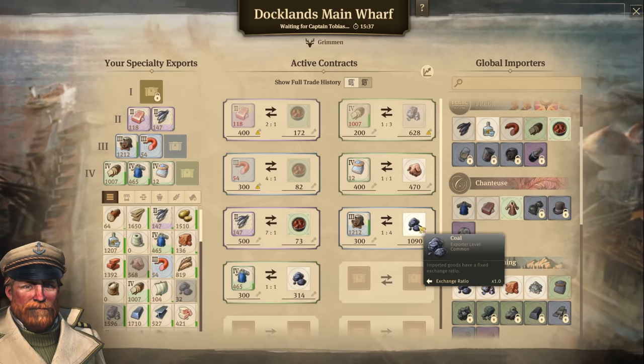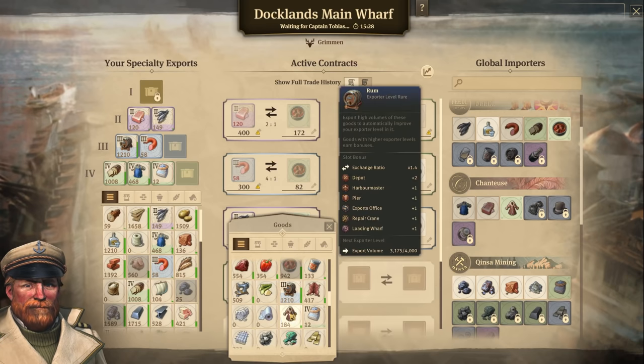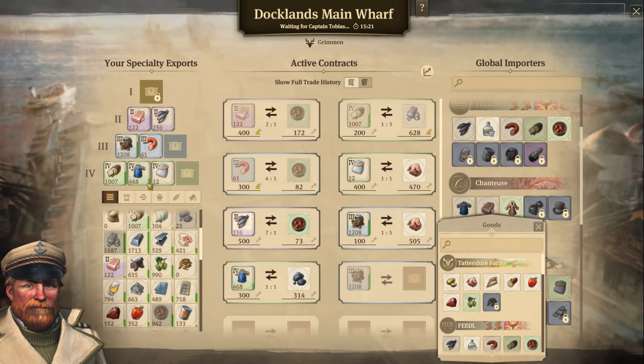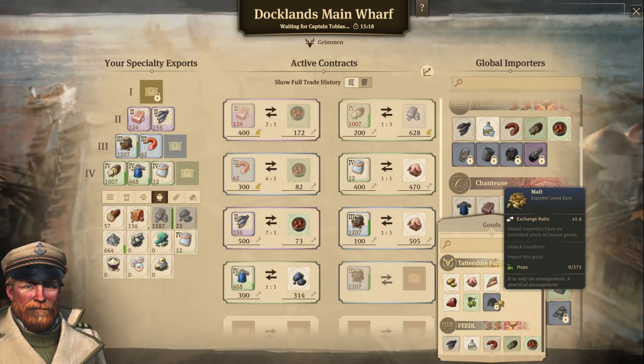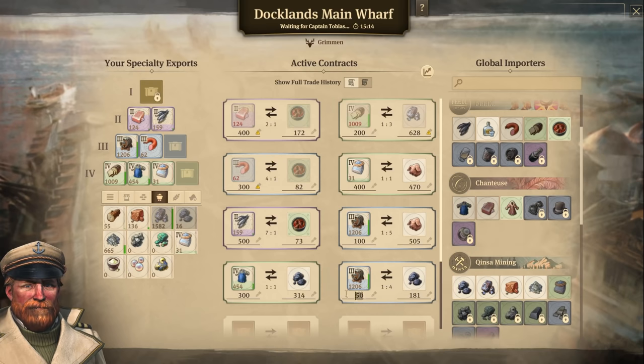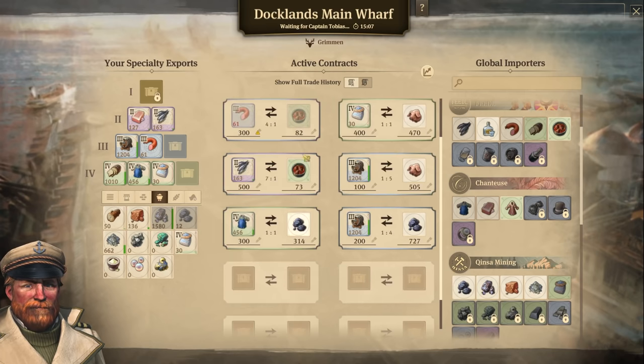For rum, I'm trading pig heads as well — we still need all of them. 100 pig heads equals 500 output — very good. Let's take some more rum, say 200 rum for coal, since we need a lot of coal. The upgraded goods become really valuable — the same goes for fish. We got work clothes for a bit of coal, and pig heads. Looking good so far.